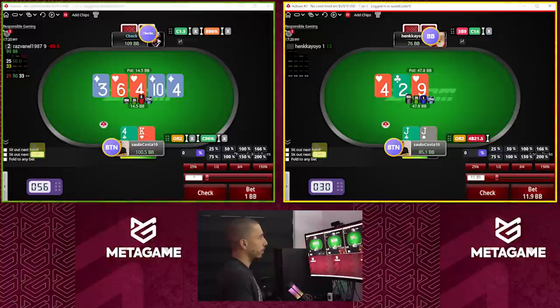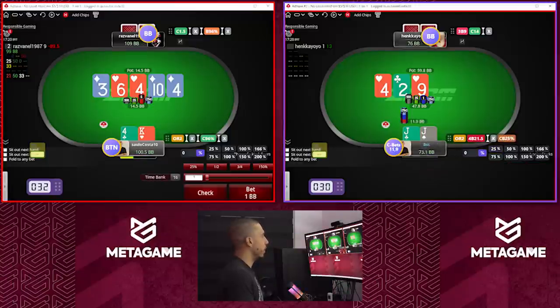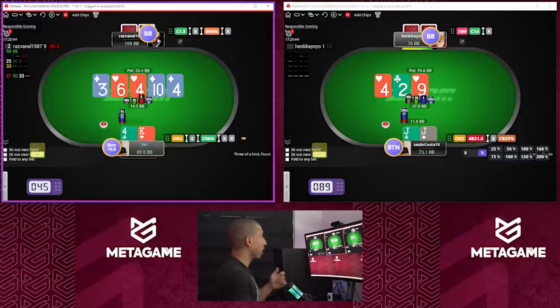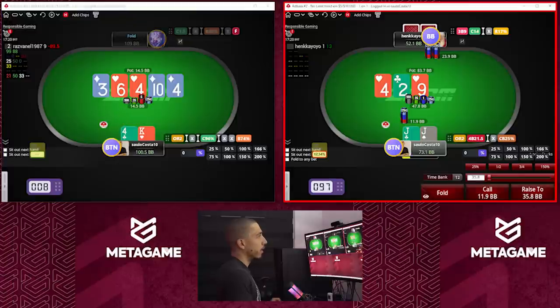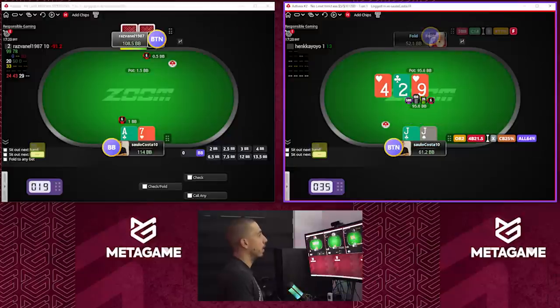Pocket jacks on this board — I believe we want to go range for something like a third. One quarter is fine. With the four, I can bet for sure; we're looking to have some slow plays here to trap me. I get clicked with pocket jacks — we're just going to stick this in. It folds, okay.